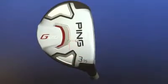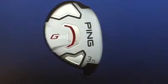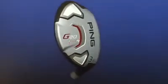An extremely low, deep center of gravity position in the G20 Fairway Woods makes it easy for the player to launch the ball high with low spin. This combination allows the ball to fly through the air more efficiently, adding more distance to your shots.